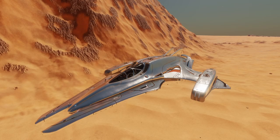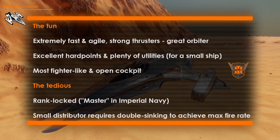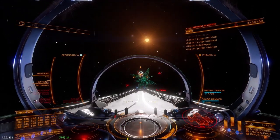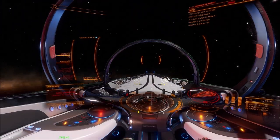The Imperial Courier is a popular racing ship and also popular in AX. Speed and agility coupled with strong thrusters make for great orbiting. Sporting three medium hardpoints and plenty of utilities, it is an excellently armed small ship. It also has the most fighter-like cockpit. Yet, the Courier is locked behind the Imperial Navy rank of Master, and a small distributor limits both the fire rate and the fun factor, requiring double sinking to achieve its full fire rate.